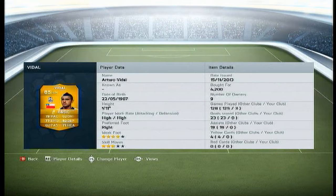In the middle we have got the boss, Vidal. 85 rated, perfect. 79 pace, 82 passing, 82 dribbling, 82 defending. All of his stats are above 70, it's just amazing. This guy is an actual beast, no lie. I picked him up for 4.2k, cheapest price. Do pick him up, he's a great centre mid.